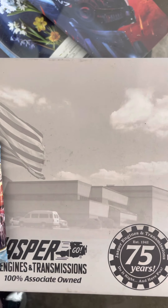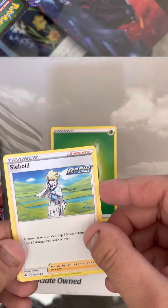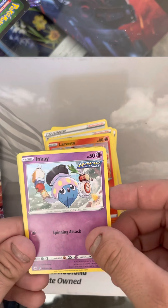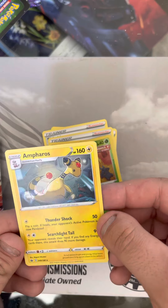Moving on to pack number two. Okay, one, two, three, four from the back. We got a Leaf Energy, a Sableye, Melanie, Brawley — we got them all. Diglett, Lavesta, an Inkay, Rockruff, Gastly, Reverse Holo Weedle. And we got Ampharos — rare card. Still nothing good yet. We got the one Holo, but nothing crazy.